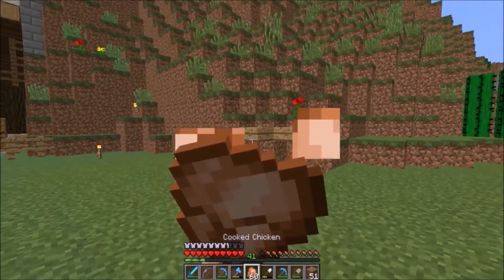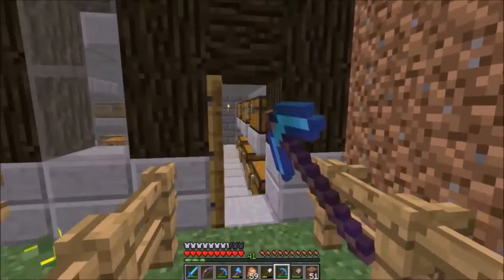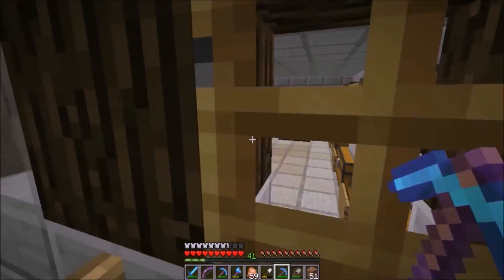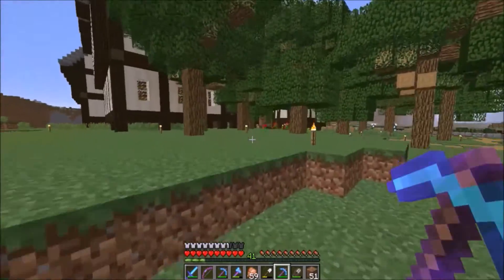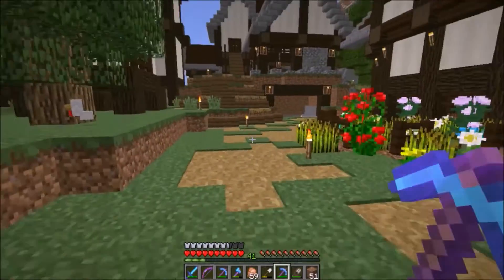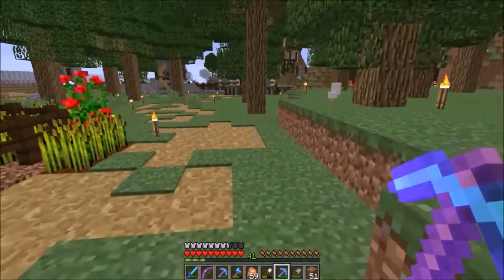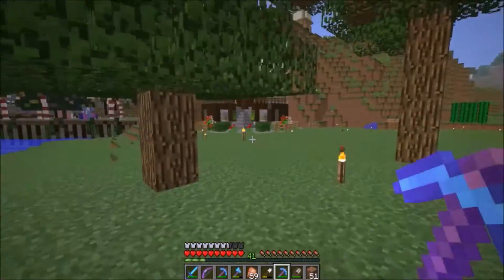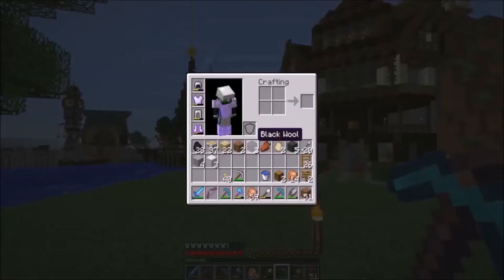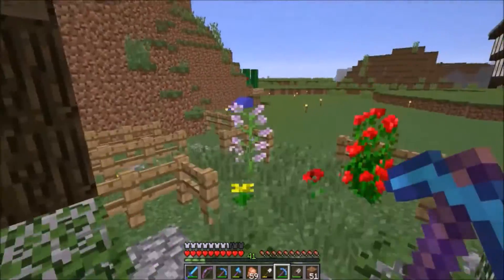Before we go back, I want to start giving Christmas gifts. Remember the Abba Caving we did — one of the rules was that we needed a silk touch pickaxe, which I didn't have. Traven was kind enough to go to Cortez's villager farm, do some trading and enchanting, and gave me a silk touch pickaxe. I offered to return it but he said I could keep it. So instead, I'm going to give him my diamond fortune pickaxe — I'll repair it first.